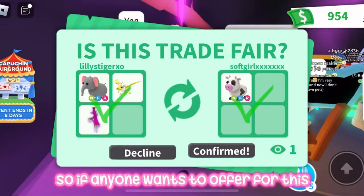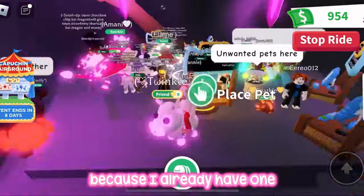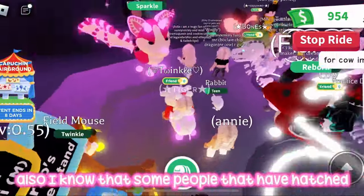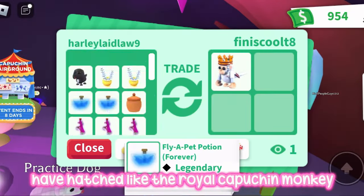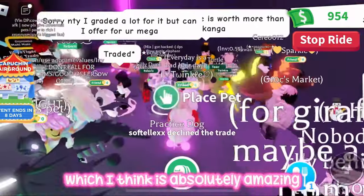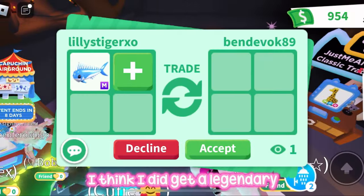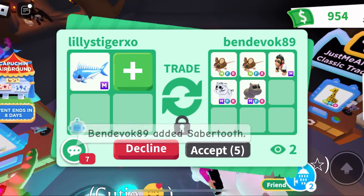If anyone wants to offer for this neon cow, I'll probably trade it for a fair offer since I already have one — just comment down below your offers. Also, I know some people who hatched the regular capuchin box have gotten the royal capuchin monkey, and an ultra rare tutu, or another legendary item in the same box, which I think is absolutely amazing. I had to open so many boxes just to get one legendary.